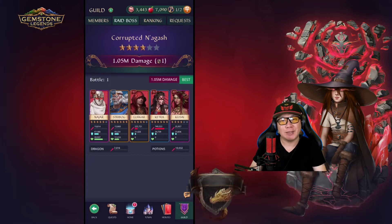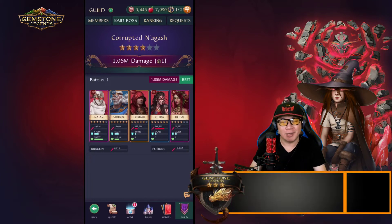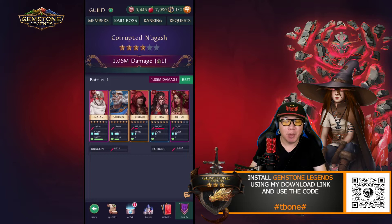For the first time ever, I was able to get over 1 million damage against the raid boss using this setup. The boss is a 4-star Corrupted Nugash, which is the green dragon.